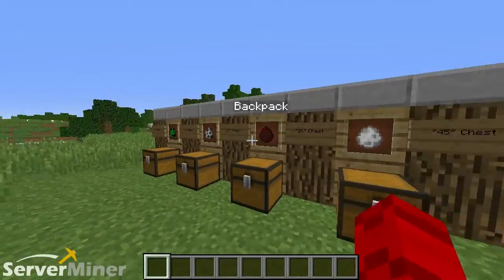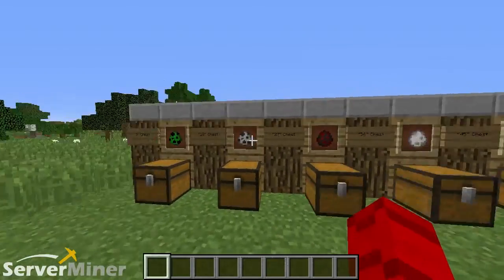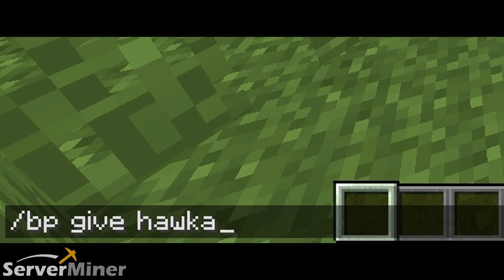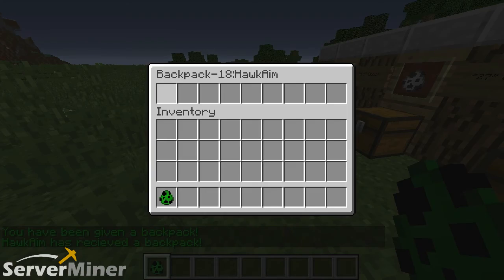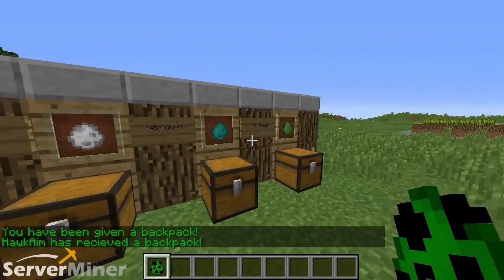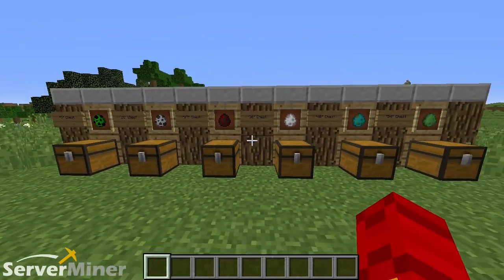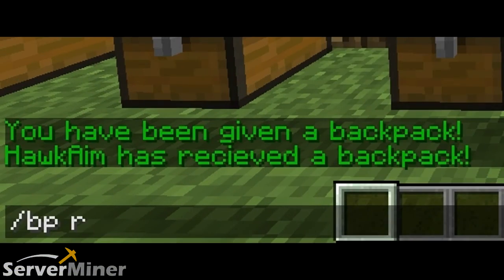To start off, we're gonna look at the commands. There are only two commands. With the first one, you can spawn any of the six backpacks that you want. To use these commands, you type in slash backpack or slash BP — both do the same thing, but BP is just easier. The first command is slash BP give, then a person's username, and you can choose the size of the backpack, from 9 to 54 in increments of 9 — so 9, 18, 27, 36, and so on. The second command, slash BP reload, reloads the config file in case you change anything in there, including the crafting recipes.